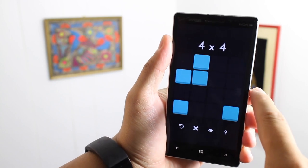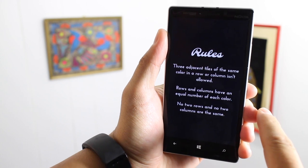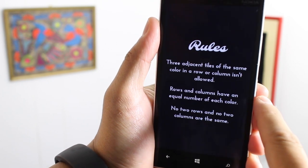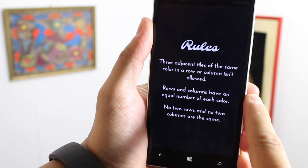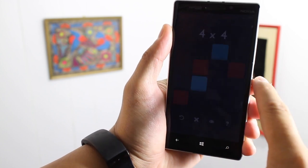Let's go with the really simple one. The three rules — let's go ahead and tap the question mark at the bottom. You can't have three of the same colors in a row or column. You also must have equal numbers of each color for rows and columns. And also, no two rows and no two columns are the same. So as long as you follow these three rules, you're good to go.